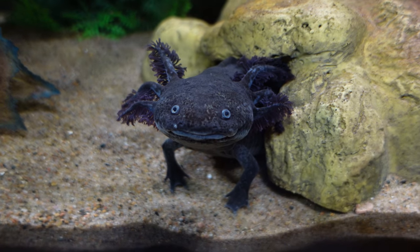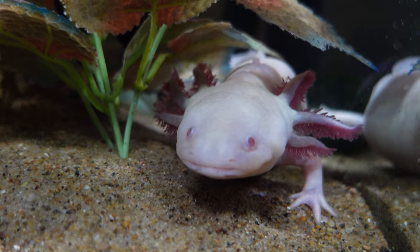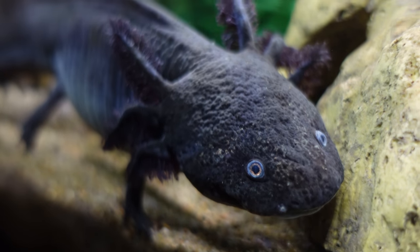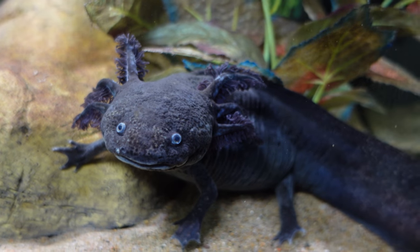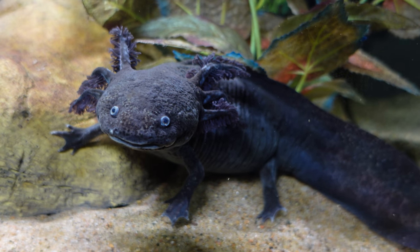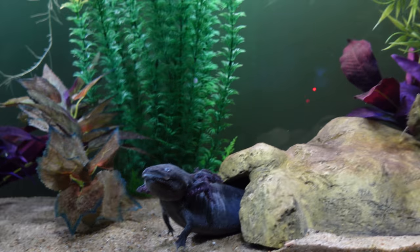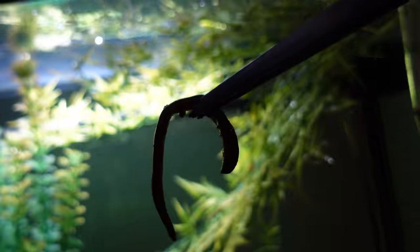Axolotls in real life are actually somewhat similar here, but still different. They can be quite social with each other if kept together, and when their keeper is nearby, they will definitely notice and follow the keeper around. However, they'll do this whether there's food or not. When you have food, axolotls will definitely take great interest — but even if there is no food, axolotls will still watch you and be quite sociable with you.